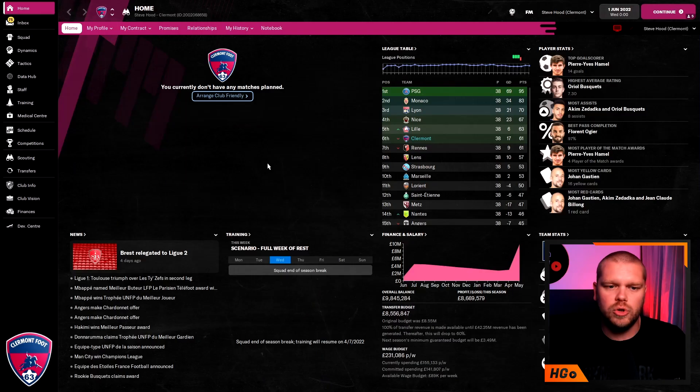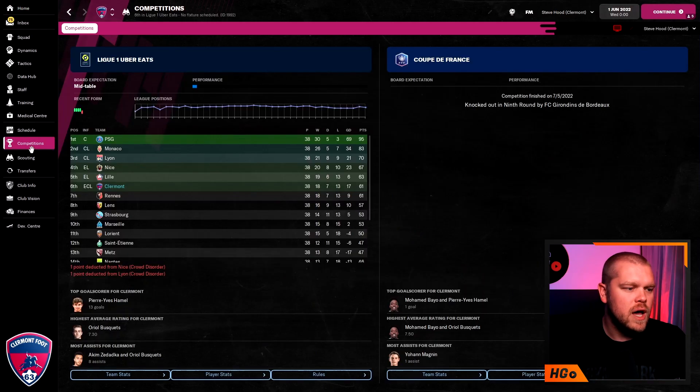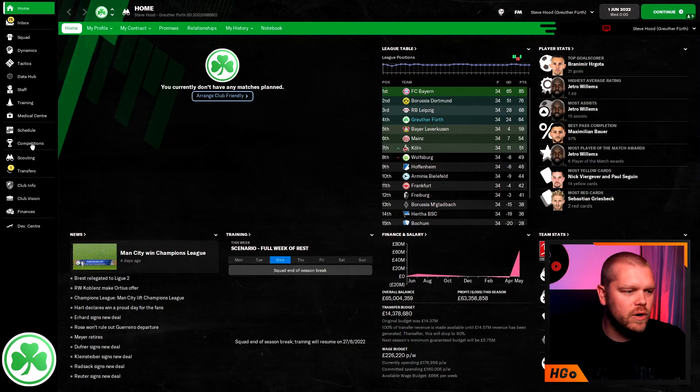I put all five teams into the same simulation because I knew they weren't going to come up against each other in European competition. Flicking over to Clermont in France, you can see they got into sixth — into the Europa Conference League places in the French league. Obviously PSG went on to win the title and there's a big gap, but Clermont were only nine points behind Lyon who finished third. Very good progress. It's done well in England and it's done well in France.